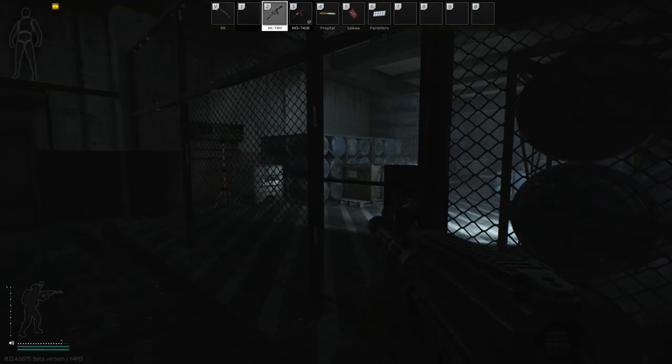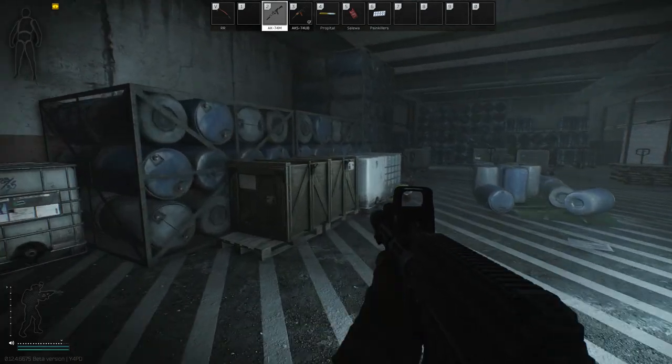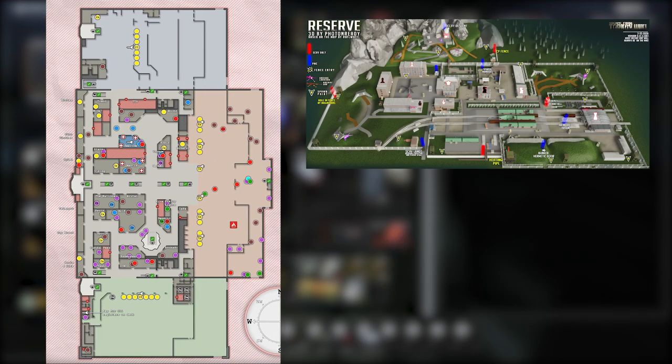If you'd like to learn more about Intelligence Spawns, you should take a look at the video in the upper right-hand corner. So let's get into where you can find flash drives. The main maps we will be focusing on today include Interchange and Reserve Military Base. However, I will mention the singular spawn situated on Woods.